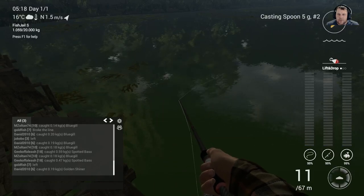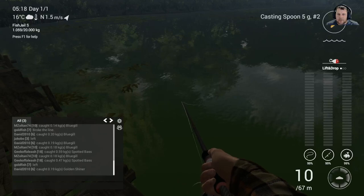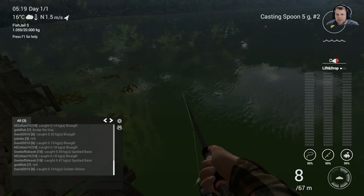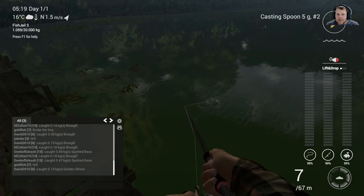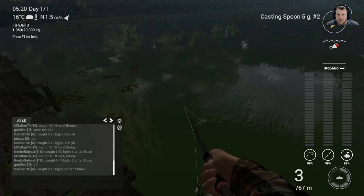When you start getting a bit closer you can do a lift and drop. If you know how to do that, it's a right-click up, then as it goes slack you left-click until the line goes taut. So it's kind of a left-click, right-click, left-click, right-click — that's how you do the lift and drop. And sometimes you can just do a slow wind in and stop — they call that a stop-and-go.